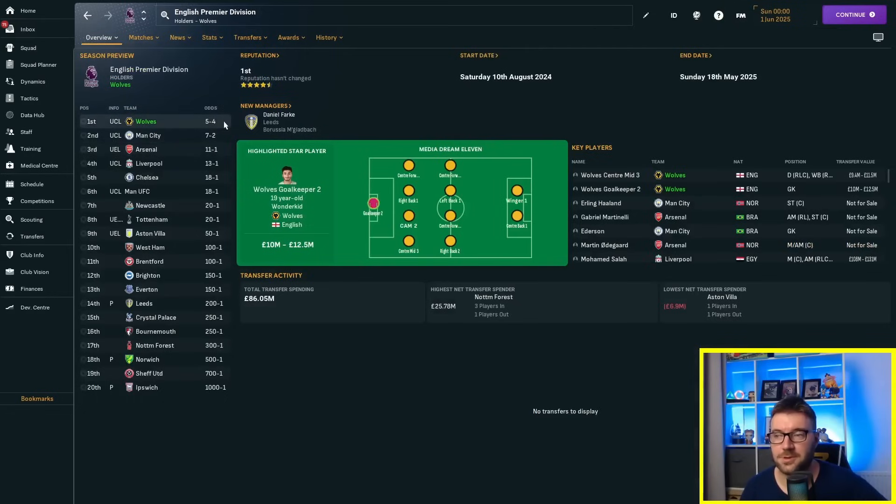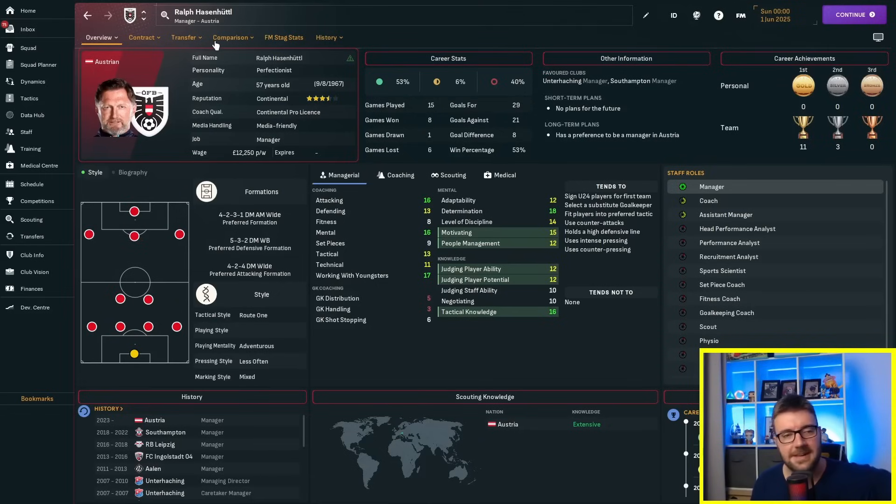The season preview says we're going to win the league, of course. Let's have a quick look at where Ralph is — he's manager of Austria again. It's becoming a bit boring, isn't it? All he does is manage Austria. I might have to bring him to a club for a challenge, give him a load of money, lock him there for 50 years. Let me know in the comments if you'd like something like that — a few of you have already requested it, but I need the right idea because Ralph's not great for the thumbnail.